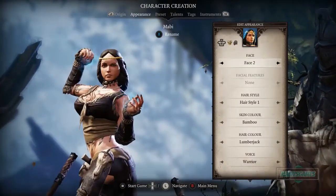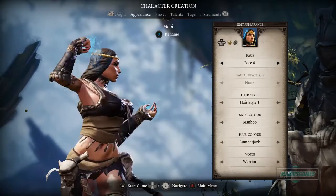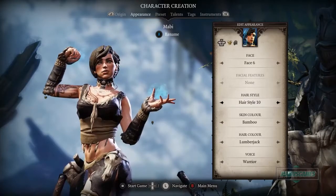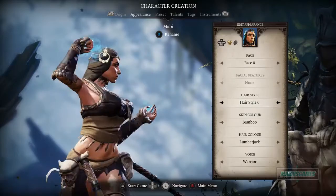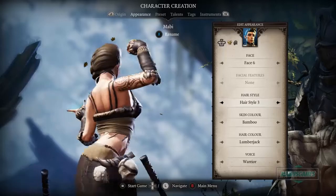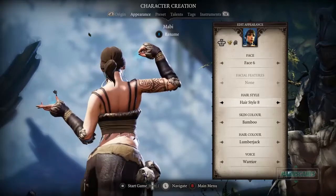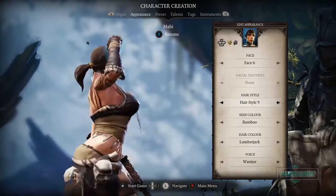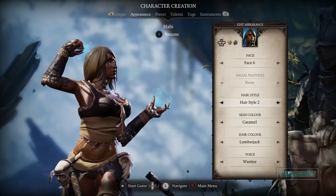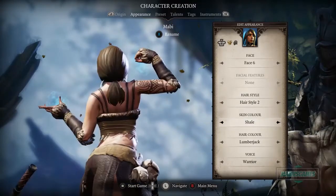There seem to be about ten faces. Face six looks pretty majestic. We've got hairstyles too — up to ten of them. Face two looks really good — yeah, I think we'll go with face two. We can change skin color and hair color as well.